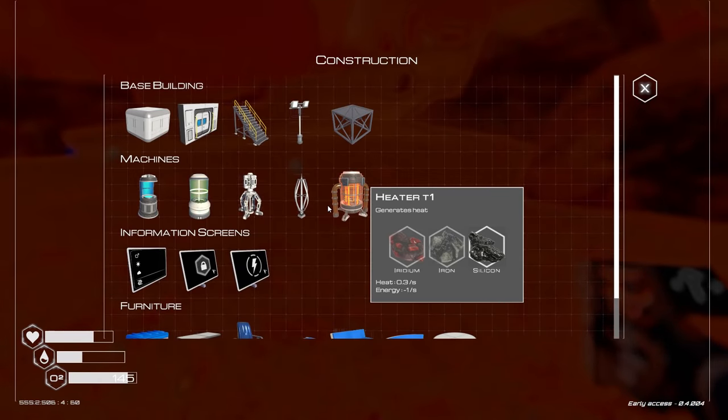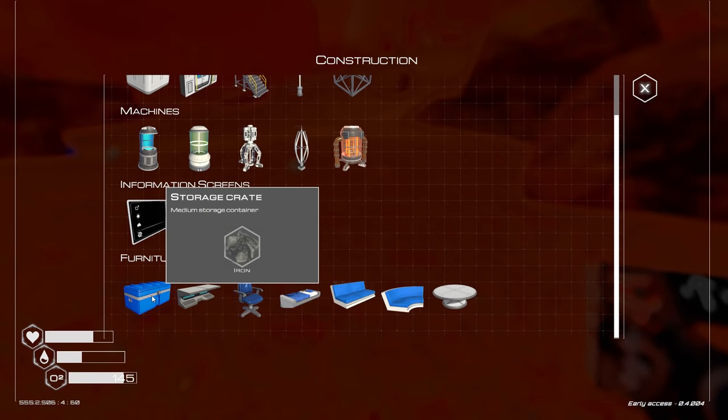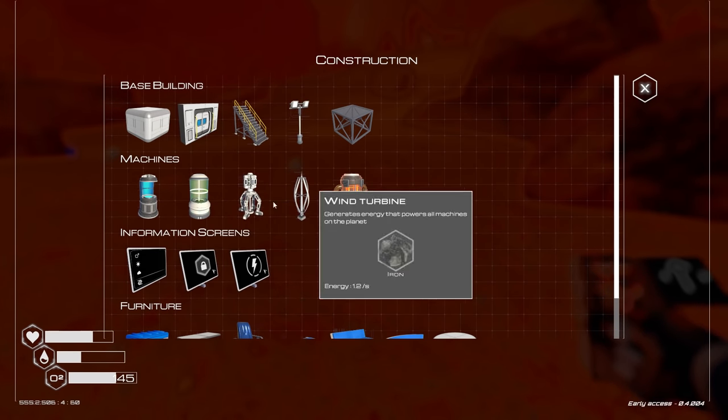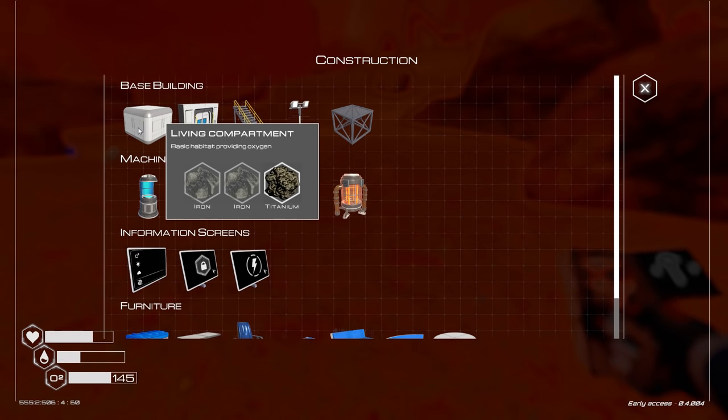Q is build — press Q. Nice, look at this! Look at all the stuff we got here. Some interior stuff, a veg tube to grow some vegetables, craft station, drill — dude, this is awesome. Wind turbine, heater, foundation. Man, this is wicked.